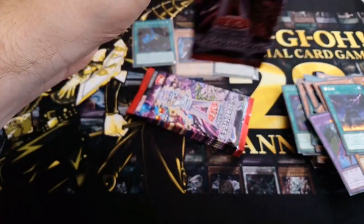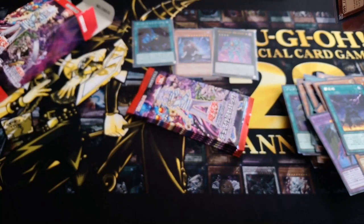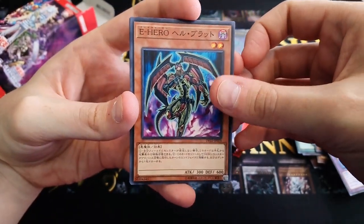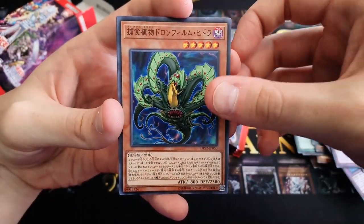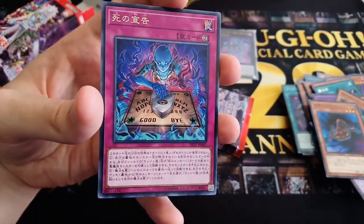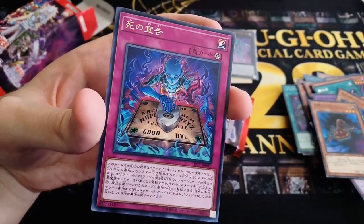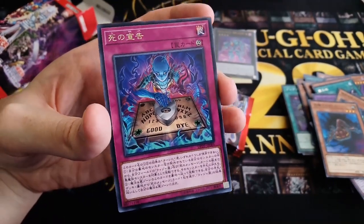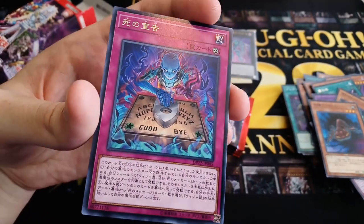I'm pulling the supers that I want and one of the ultras that I want. Now if we can pull Cursed Necrofear, we're good to go. And we have Death Sentence — yeah, that's definitely gonna get changed in the TCG. But for now its name is Death Sentence. It's Dark Necrofear operating the Ouija board. I kinda wish this was a foil instead of Dark Occultism because the art is so badass. But hey, you can't have everything, right?